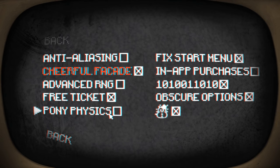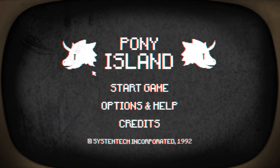Pony physics? Probably best if we do have pony physics. Let's turn anti-aliasing on, actually. There we go. Back. Oh, I see. We have to repair this one. So we fixed the start menu, but we broke this one. Let's go back. Okay, it's not an error anymore. Oh, and there's credits as well.